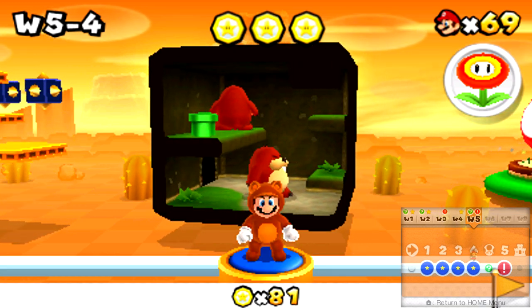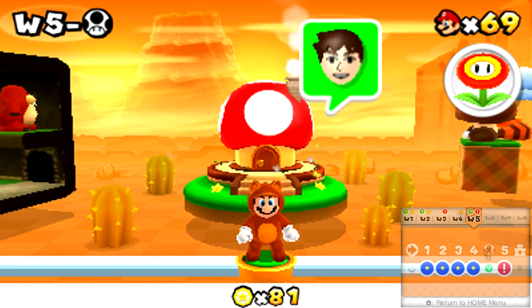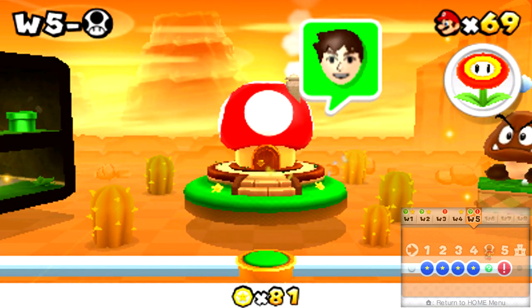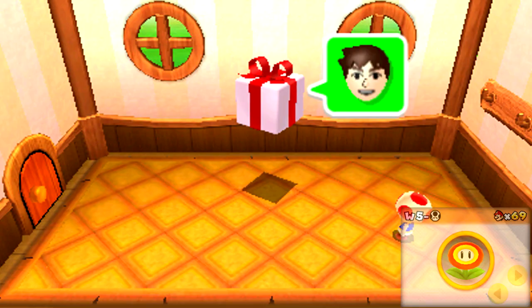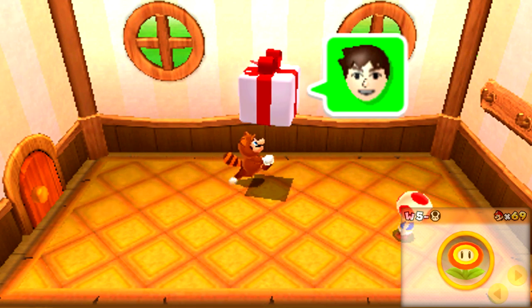Now that that is out of the way, what do you say we tackle this world? Since there's a Mii above this Toad House, what do you say we go ahead and check out a Toad House right now? I haven't done this yet in this LP, and now is as good a time as any to do it, because I believe the Miis actually give you extra items. So let's figure out what this Mii is going to give us.